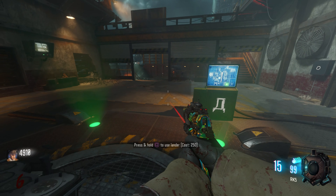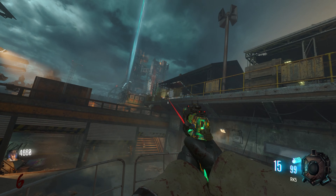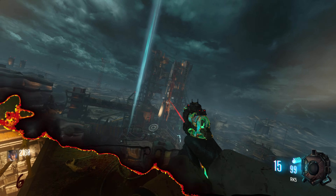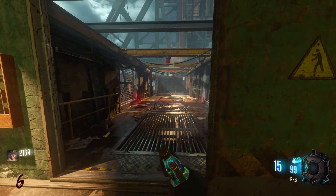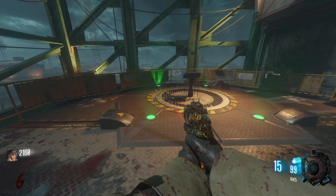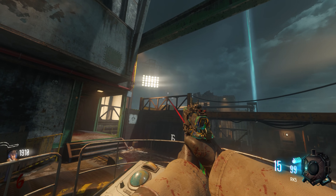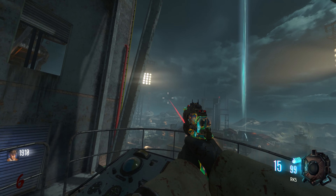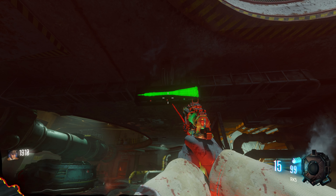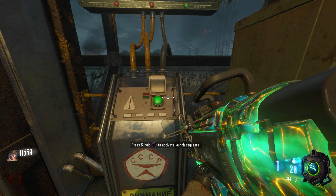The second lunar lander location: come up to where the Widow's Wine perk machine is, or if you're on Black Ops 1 this is where the PhD Flopper perk machine is. Activate this terminal and once the lunar lander has arrived, activate it to fuel the rocket. The final lunar lander: come up to where the Speed Cola perk machine is, come down the walkway and activate that terminal. Once that lunar lander arrives at the spawn room, the rocket on the ceiling terminal will now be fully lit green.